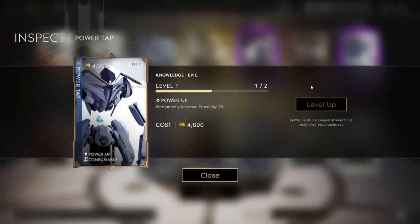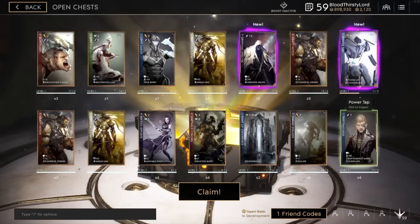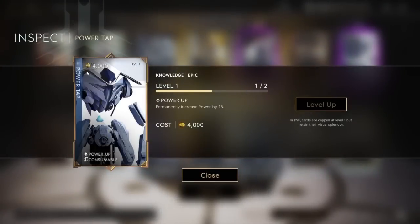This is a knowledge card called Power Tap. The active is called Power Up: permanently increase power by 15. So if I buy this card and then discard it, I get 15 power no matter what? So I can buy this card in the shop, discard it, and then I have 15 power permanently. That is pretty darn awesome. Sadly, you can't get duplicates of this — imagine putting them all in your deck and just keep getting more damage. If I'm able to level up this card, most likely I can get even more power permanently for it.